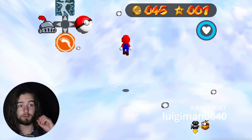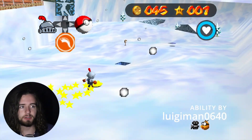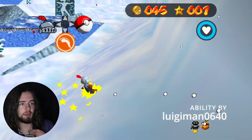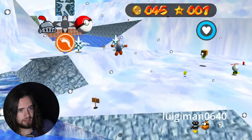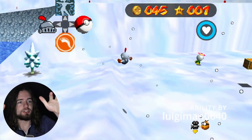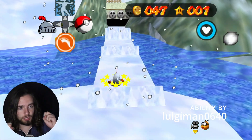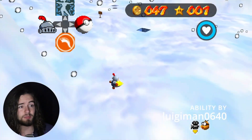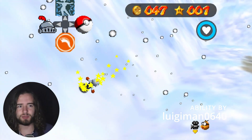The first ability I'll be showing off is the Night Suit from Pizza Tower. This ability is created by LuigiMan0640 and programmed by me. Just like in Pizza Tower, you are able to slide down slopes and gain uncontrollable forward momentum. In this state you can do a double jump as well as a ground pound. You are pretty much invincible in this form at the cost of having constrained movement.